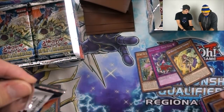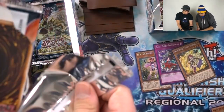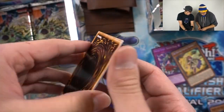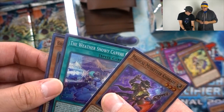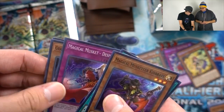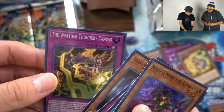Jose wants those cards. Don't forget to leave your secrets out too — only the good ones. They're all secret. Magical Musketeer Kid Brave, The Weather Snowy Canvas, Magical Musket Disparado, Grandmaster of the Sixth Samurai, and The Weather Thundery Canvas.